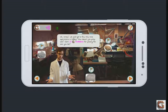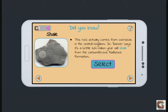We have three fossils. Let's start over here. Shale. This rock actually comes from overseas in the United Kingdom. Dr. Banner says it's a brittle 324-million-year-old shell from the Carboniferous Radstock Formation.